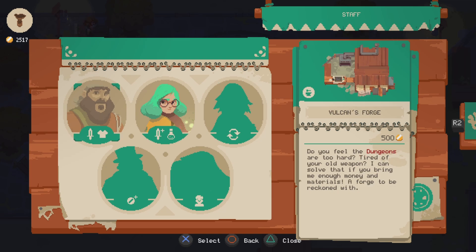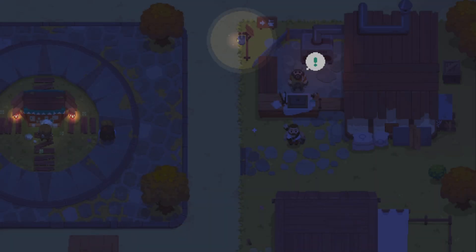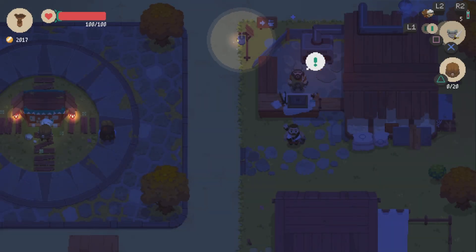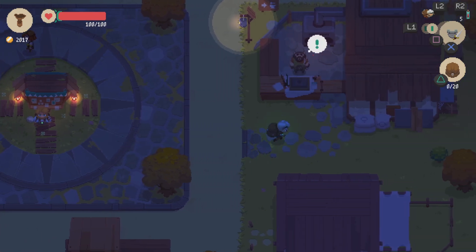Next let's get the forge. This is for creating new weaponry and armor, along with upgrading your weapons and armor. The way that you create new weapons and armor is you gather supplies from the various dungeons and spend gold to acquire them.